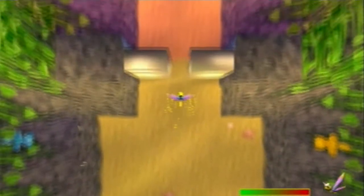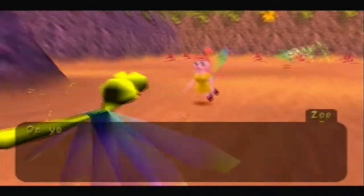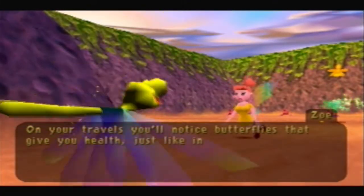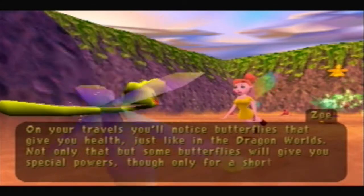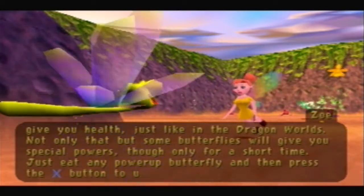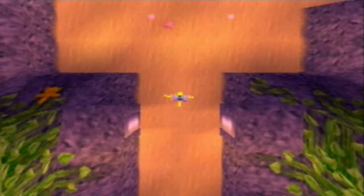On your travels, you'll notice butterflies that give you health, just like in the dragon worlds. Not only that, but some butterflies will give you special powers, though only for a short time. The special power ones do not give you health. Just eat any power-up butterfly and press X to use that power-up. There are a ton of power-ups — this one right here is probably the most common.